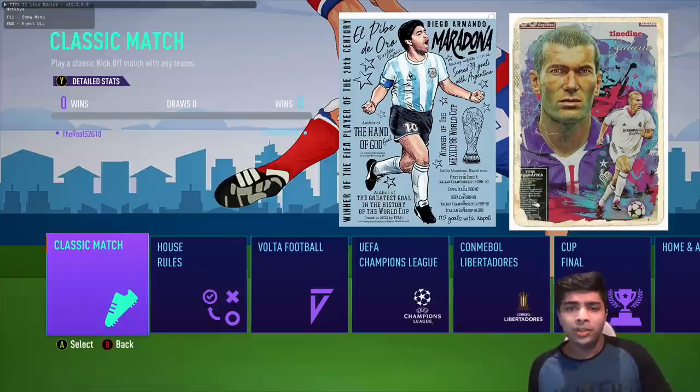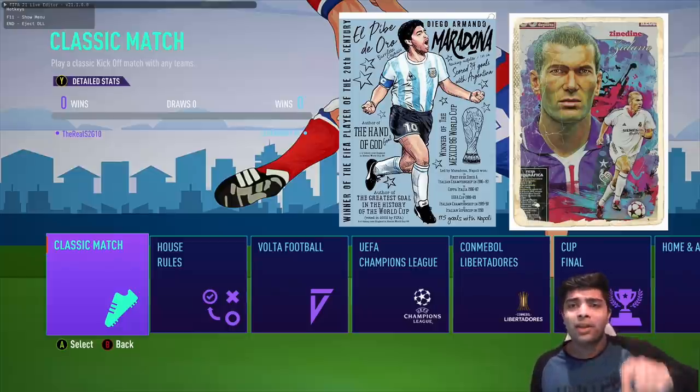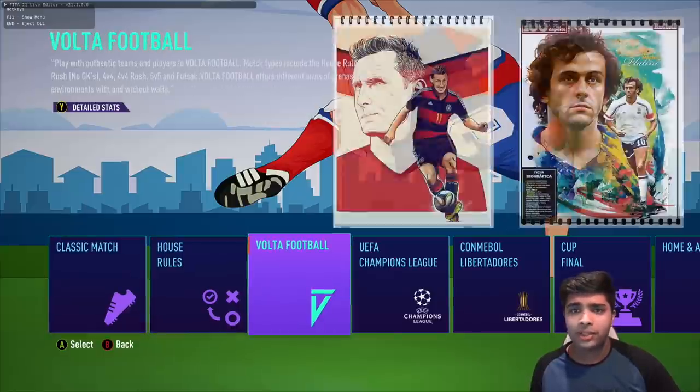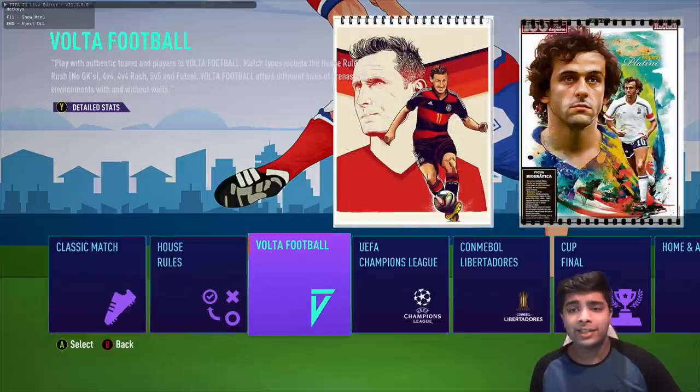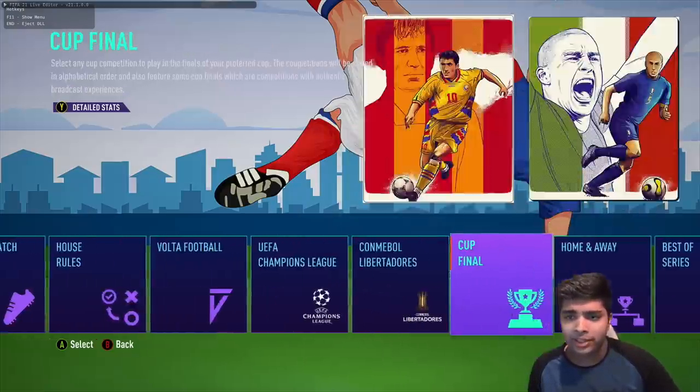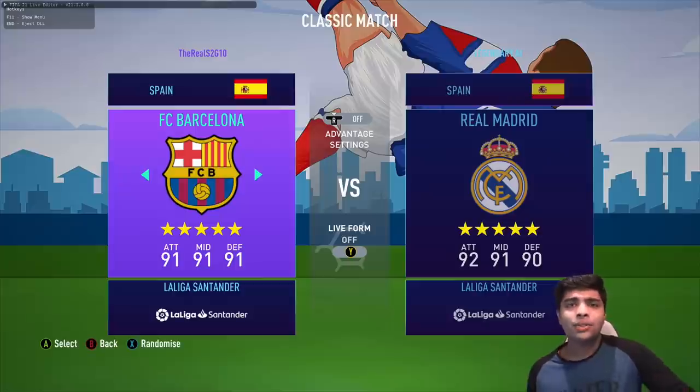When you get into the kickoff section it shows you trading cards or stickers — there's a Maradona one that looks amazing, Zidane, Xavi, Del Piero. Little things like this give the game a different, more vibrant feeling. I absolutely love this.